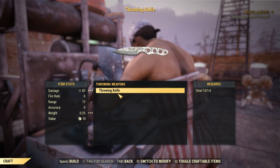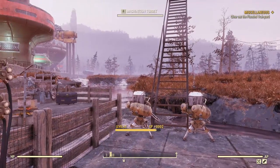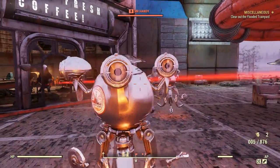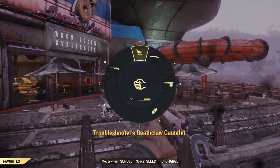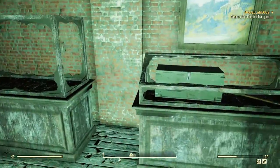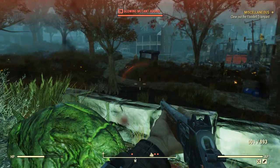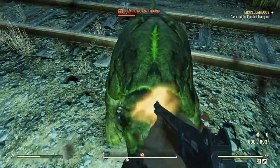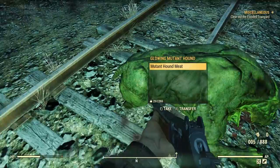Throwing knives are something you can craft from day one at any weapons workbench — they just require a couple of steel. These used to be super overpowered in the Fallout 76 beta, but since then they've been significantly nerfed to the point where most of us know they exist but it's just not worth making them. However, throwing knives do have a bigger brother in the form of the tomahawk. You'll typically find these at Civil War buildings — I almost always find one just outside of Harper's Ferry. It does slightly more damage and if you get the plans it could be more valuable, but it's still worse than traditional grenades.